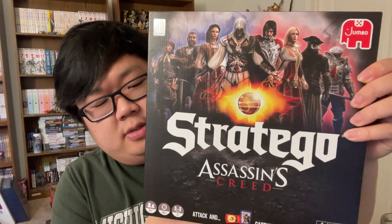Time for another board game review, and this time we have the game Stratego Assassin's Creed. This was sent to me by James Galt Co. Ltd., and the designer's name isn't listed. Let battle be joined between the most legendary assassins and their nemesis, the Templars, in this special Stratego Assassin's Creed edition. Secretly deploy your army — who will have the strength and strategy to capture the Apple of Eden to safeguard peace and freedom for the citizens of the world. Let me show you how to play.